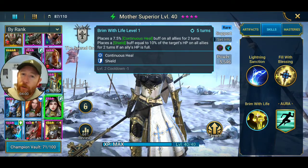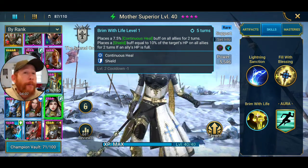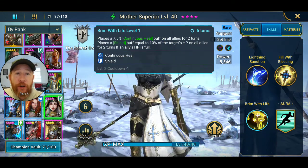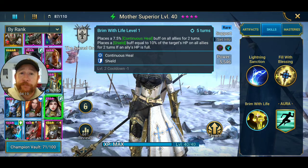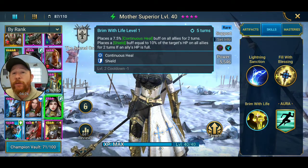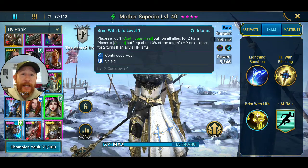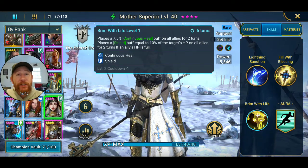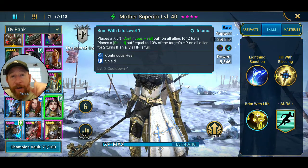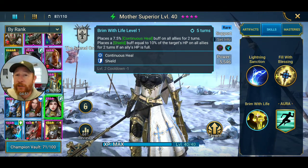Her A3 places a 7.5% continuous heal on all allies for two turns, and places a shield buff equal to 10% of the target's HP on all allies for two turns — but only if an ally's HP is full. So if she can go first with a speed advantage, she casts this right away, putting up the continuous heal and the 10% HP shield. But they need to be at 100% HP for the shield, so at 99% they won't get it.